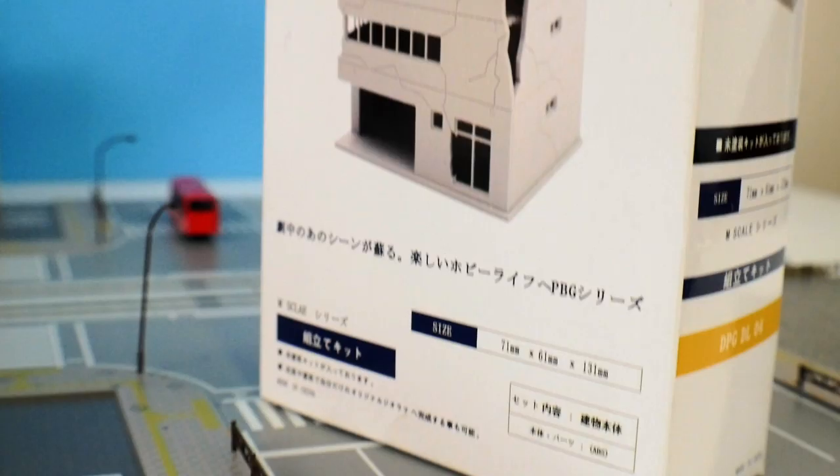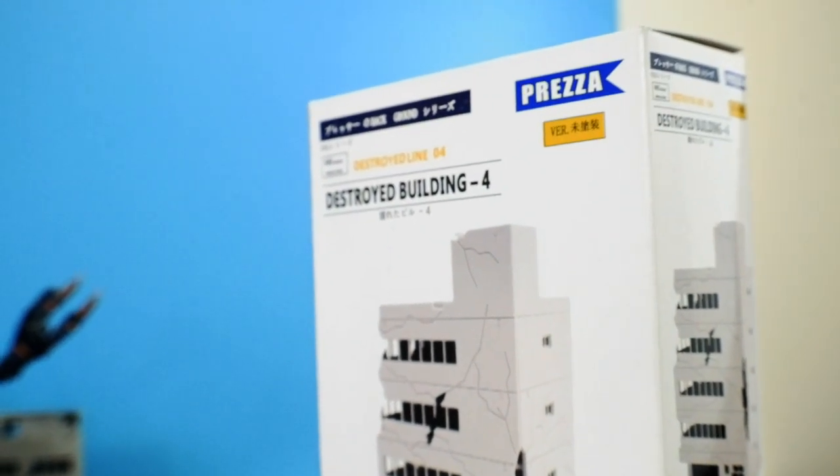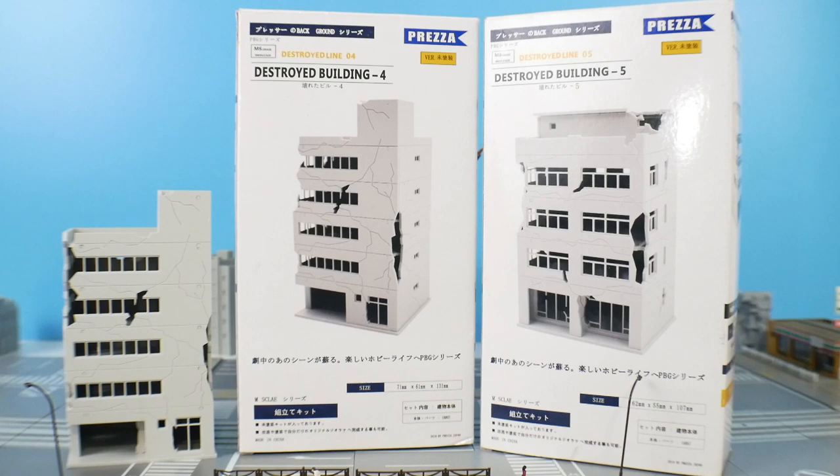We're going to take a look at all these little buildings from different brands. The first brand is from the Preza line, and I am super fond of it because there are a lot of destructive buildings. That's exactly what I want for Gundam dioramas — an environment that shows a story unfolding right in front of you, like an actual battle going on with the model kit or figure being featured.